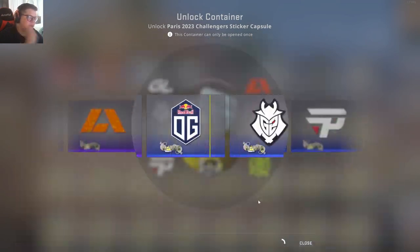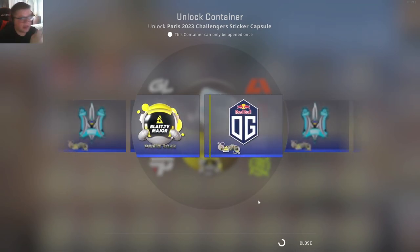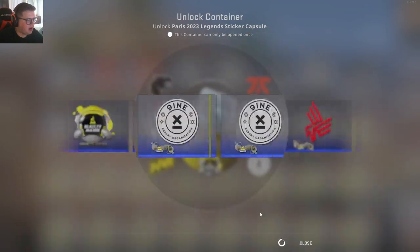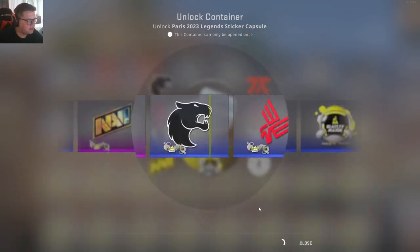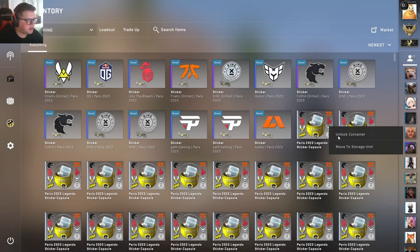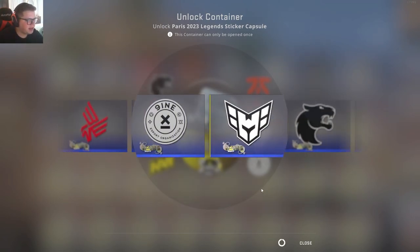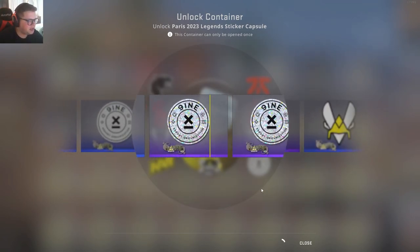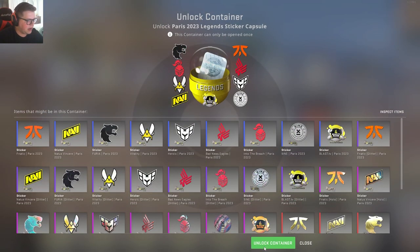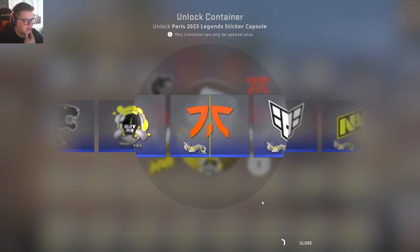We got 300 stickers at a cheap quarter a pop - technically quarter and two cents, but we're not going to talk about that. So far it's been pretty hot garbage. I wouldn't say this is out of the ordinary. Most of the time you just get blues and purples, but it would be nice if we got a little something extra spicy here soon. This is our second nine glitter. I don't think those are worth much, but maybe they'll be nice on a print stream or something.